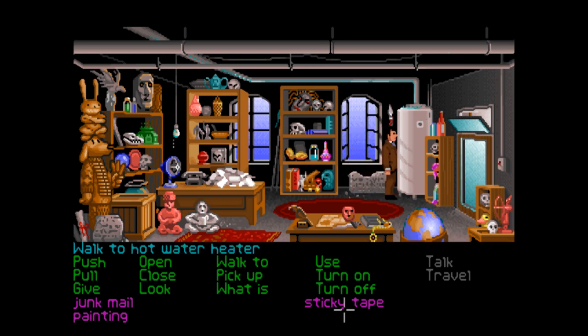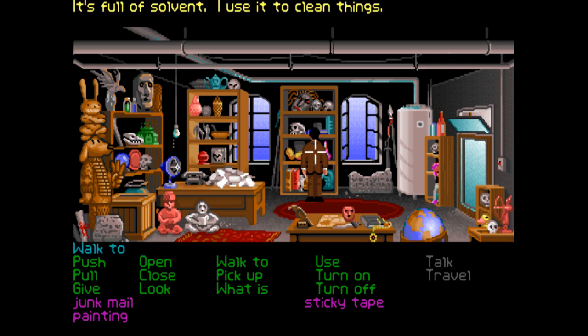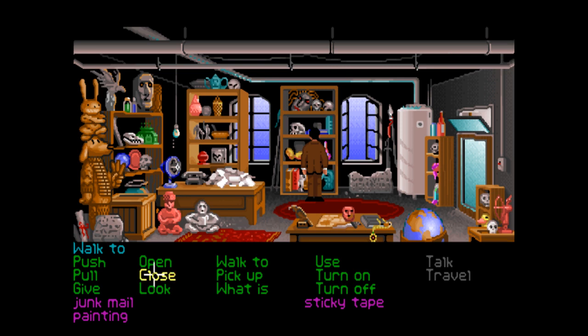Maybe we go back to the college now. Going through the window - there's this water heater here. Can we use the sticky tape on that, like melt it or something? I'm pretty much trying anything I can here. That doesn't seem to work. It's just junk - stones, jar. What's the jar? It's full of solvent, used to clean things.